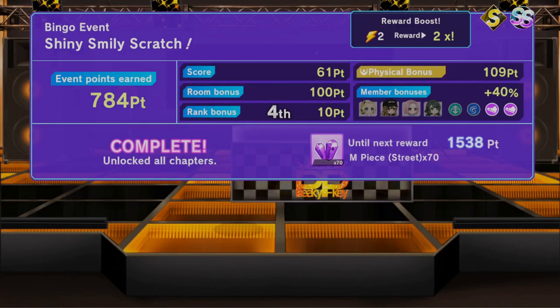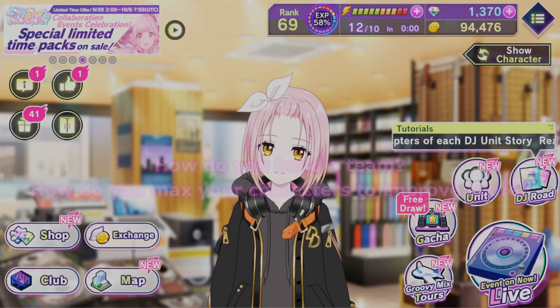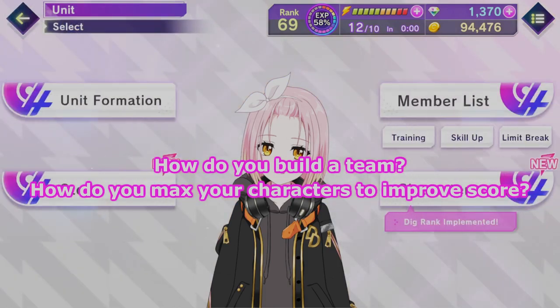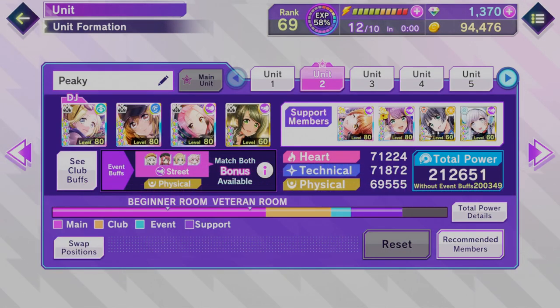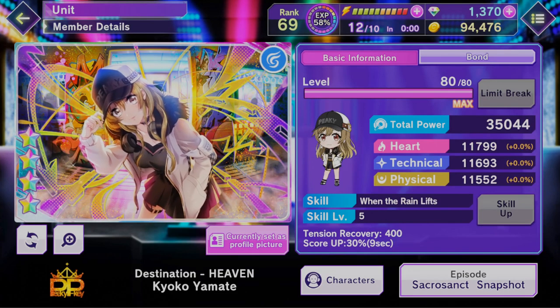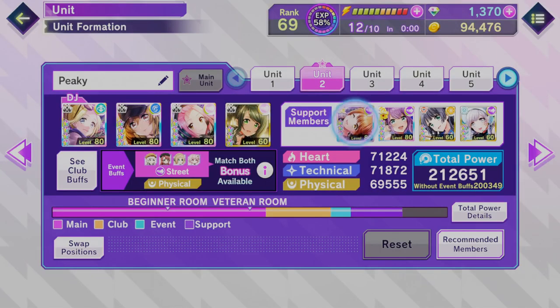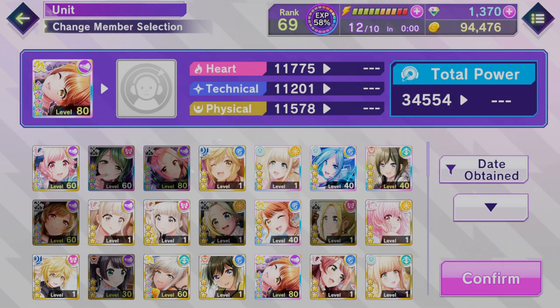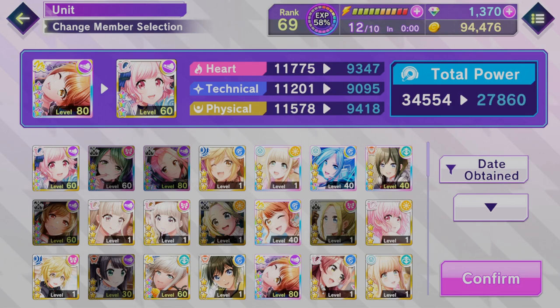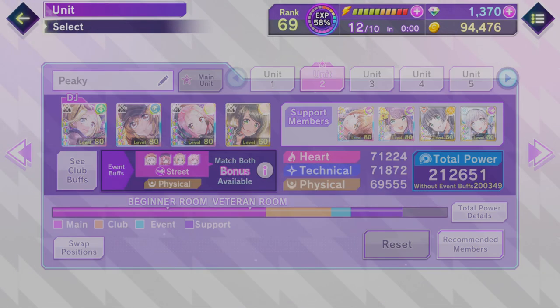Multi Lives give more rewards than Free Lives, so keep that in mind. Your team has 4 main members and 4 supporting members. Main members will activate skills during a song, and skills provide boosts to your health or your score. The supporting members contribute to the total stats of your team but do nothing else. Initially your support slots are locked and you unlock them by playing until your rank increases — you will unlock them within a week or two.